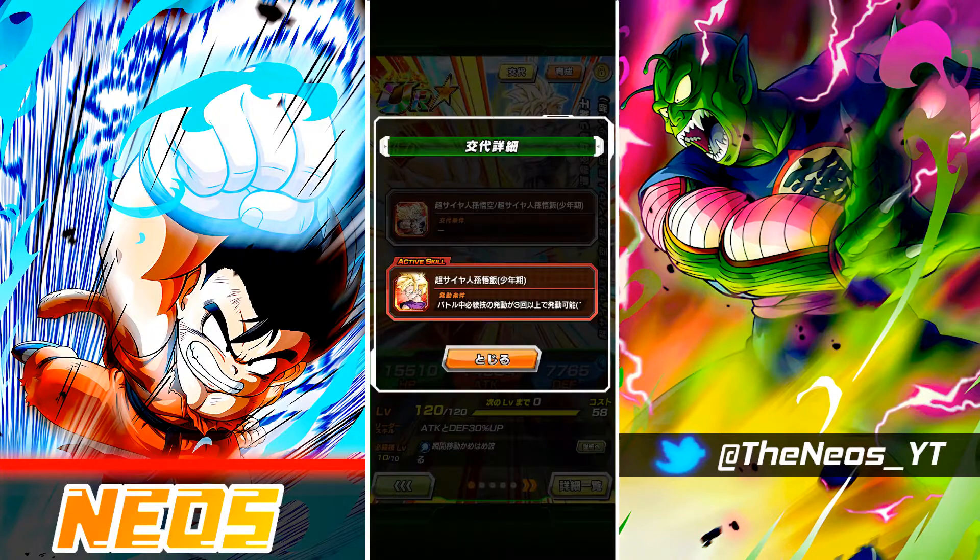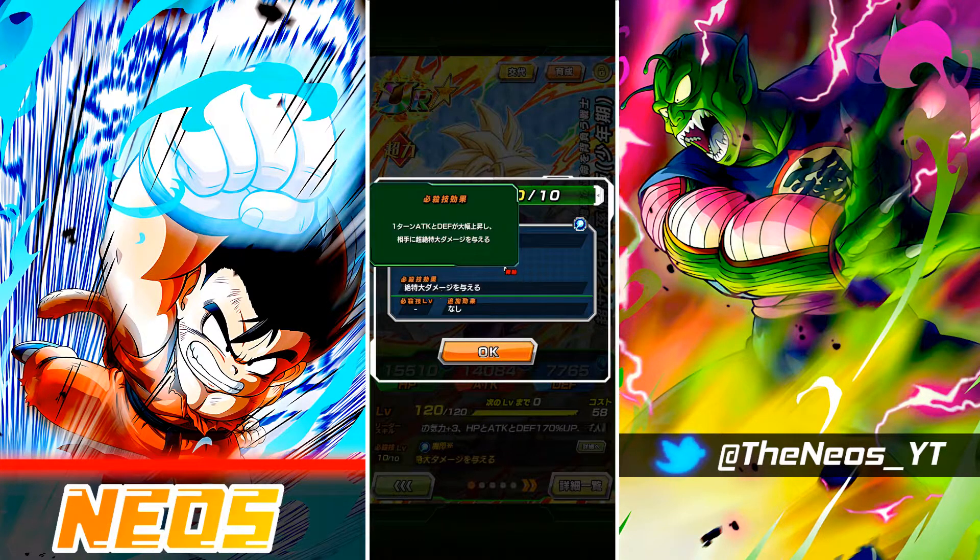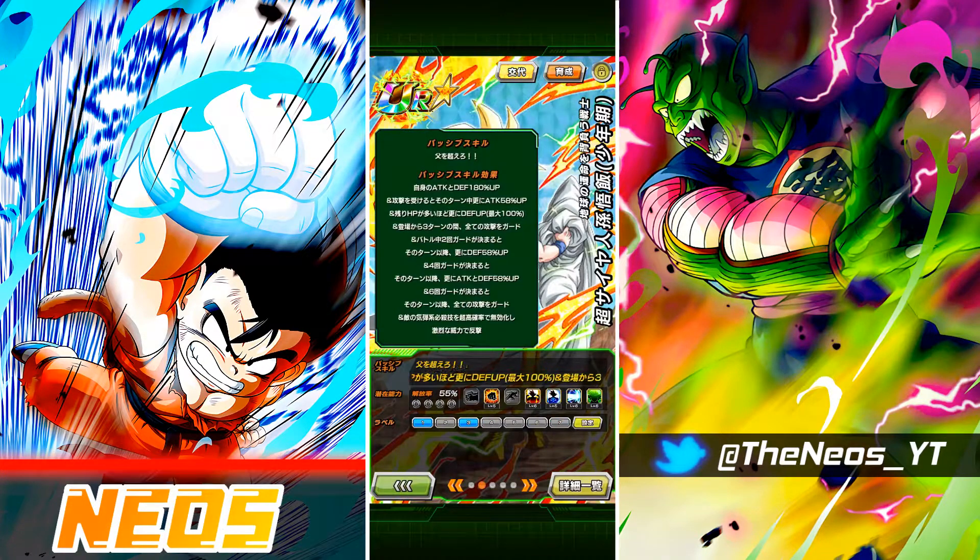Moving on to the Gohan form. The super attack effect does change — in fact the super attack is called the Masenko. It now greatly raises attack and defense for one turn and does immense damage. Looking at the passive skill, 'Surpass Your Death' — that's actually a funny passive skill name. Gohan gets 180% attack and defense at the start of turn, and an additional 58% attack within the same turn after receiving an attack. He also raises defense by up to 100%, the more HP remaining, the greater the defensive boost.